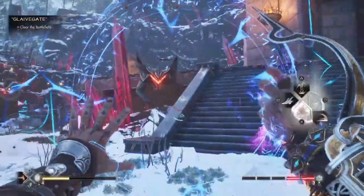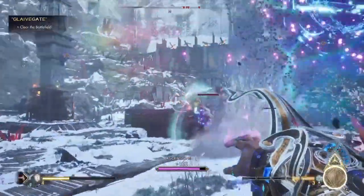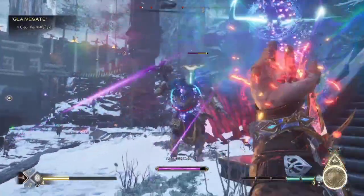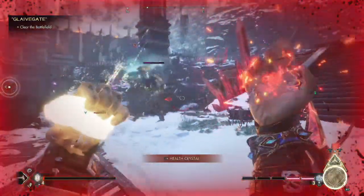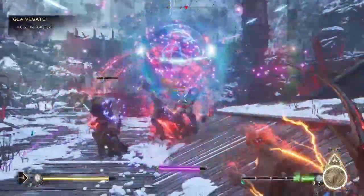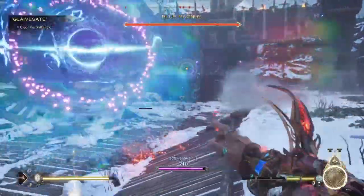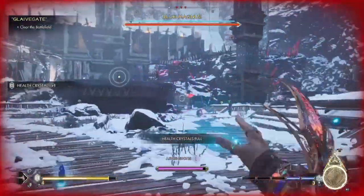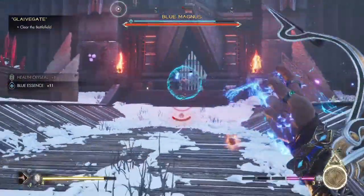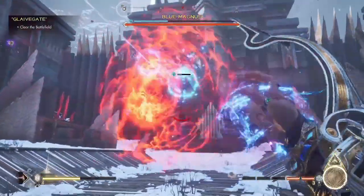We are getting closer to round two where we have these behemoths attacking. If you have Vortex, I highly recommend utilizing it — it is absolutely one of the best spells in the game. It makes battles so much easier: get enemies controlled by Vortex, suck them in, and then just go to town. I prefer utilizing Frag Fire from the red while enemies are encompassed in the Vortex, but depending on what they're weak to, just use that. Vortex is absolutely amazing for getting rid of adds insanely quickly.